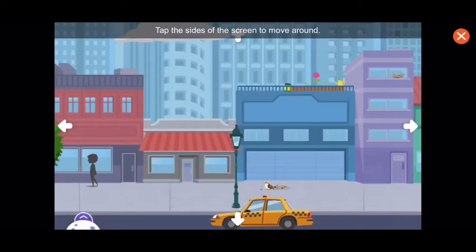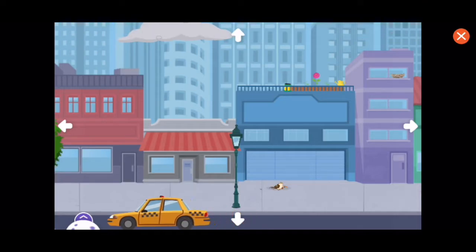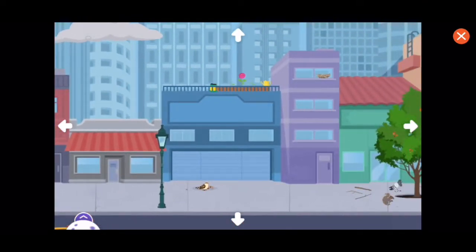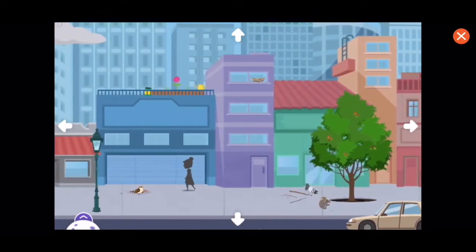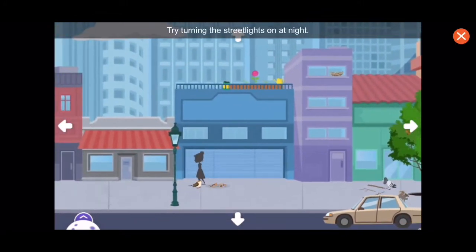Tap the sides of the screen to move around. Try turning the street lights on at night.